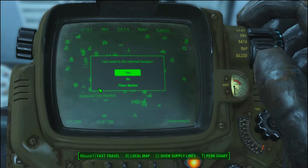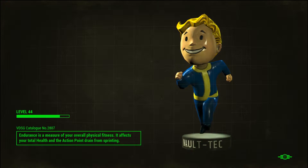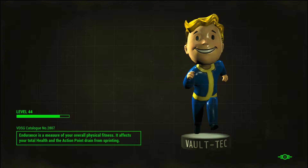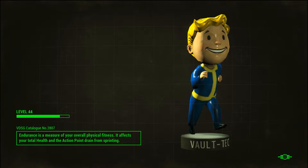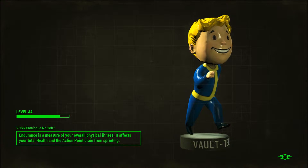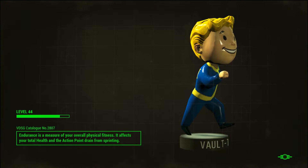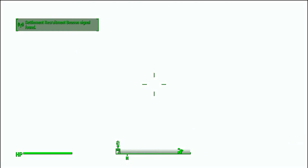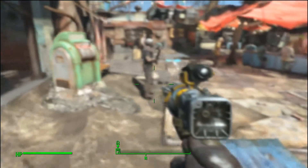From there you leave and go to Diamond City. You need to go to the clothes vendor — she's down in the basement and I think she opens at 11 a.m. in-game time. Like I said, she's probably not going to have the hat because I just bought it from her, and I think the cost was only about 20 caps.